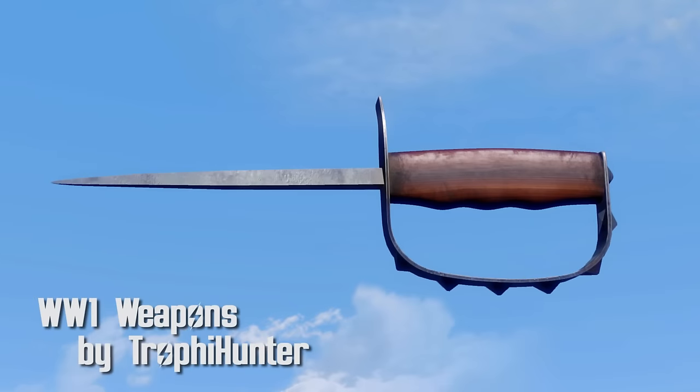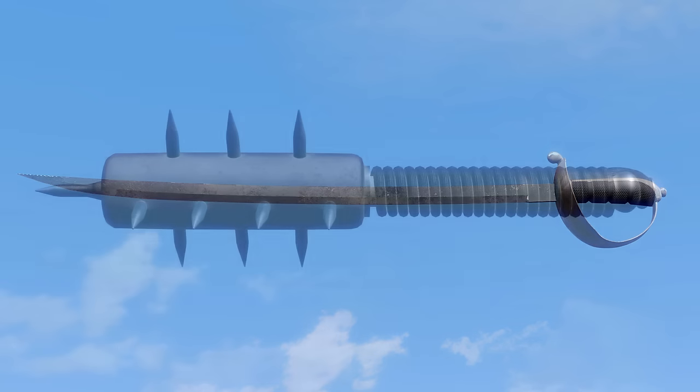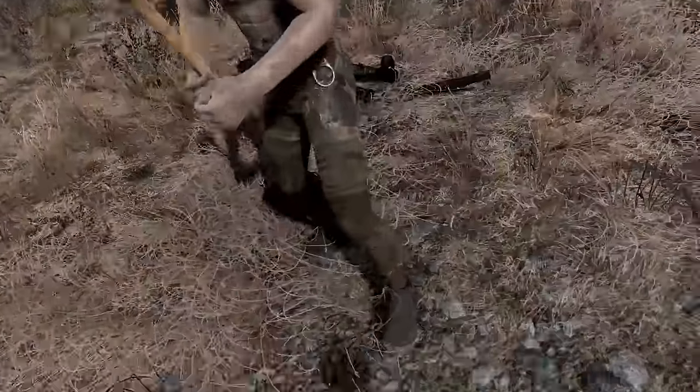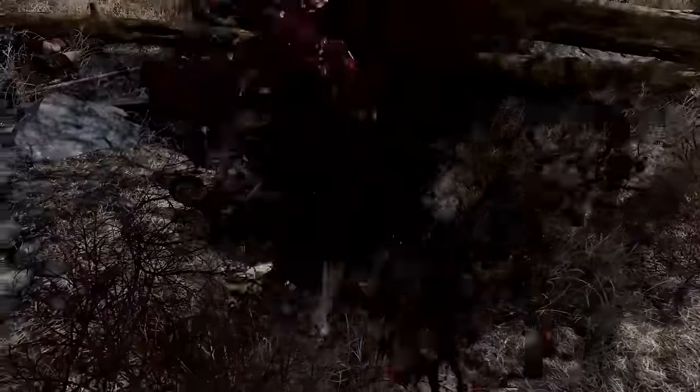World War I Weapons by Trophy Hunter. Just in time for Battlefield 1, this mod has three melee weapons from the Great War. You've got a US 1917 Trench Knife with a damage of 33 and a swing speed of medium. The British Cavalry Saber has a damage of 38 and a swing speed of slow. And the Deadly Trench Club has a whopping 50 damage with a medium speed.